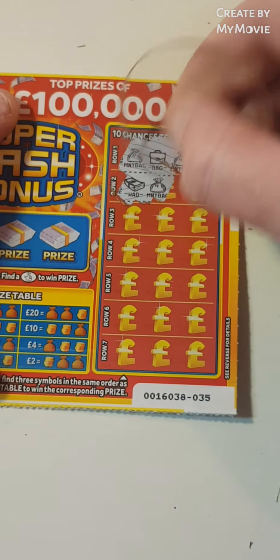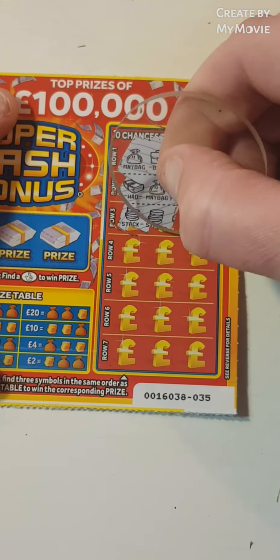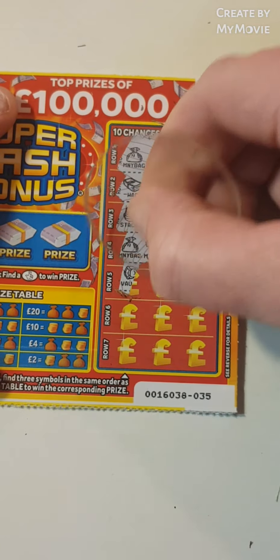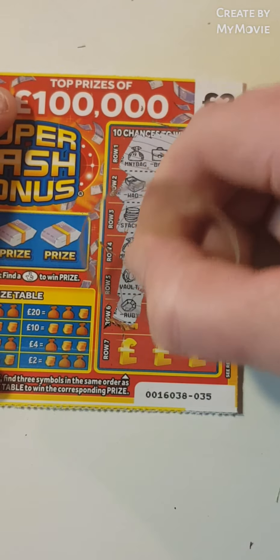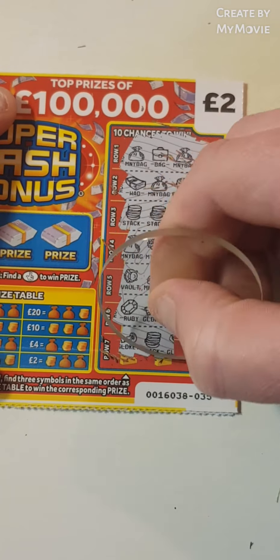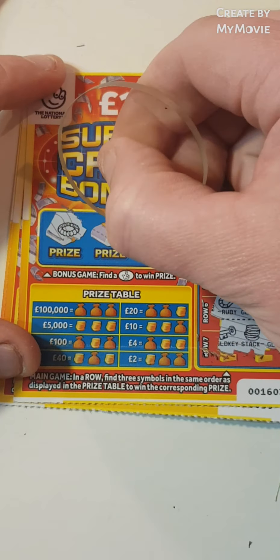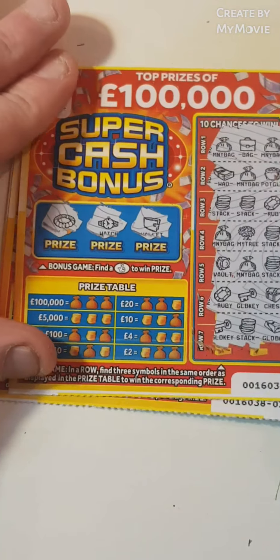Nope, we have wad, money bag, and pot of gold. Stack, stack, stack, and Ruby. Money bag, money tree, and a stack. We have the vault, money bag, and stack. Ruby, key, and a chest. We have the key, stack, and gold — nothing on that one. Can we find fingers? No fingers and no fingers — nothing on that one.